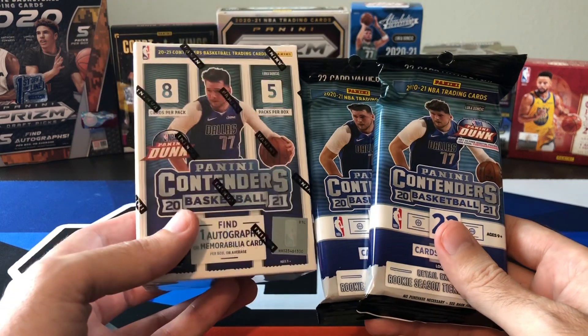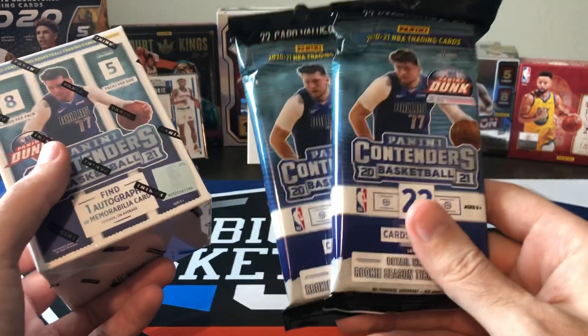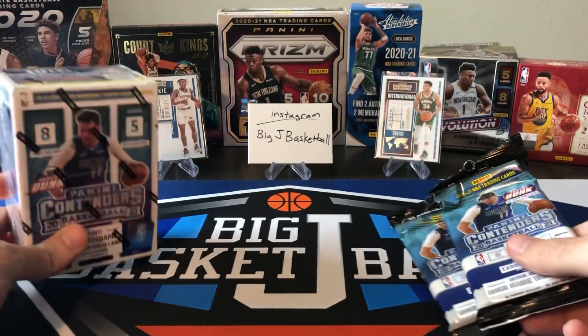These are all pretty cheap on the secondary market still. I know it's hard to find in stores, but you can probably find a contenders blaster for like 25 to 30 bucks. The fat packs are under 10 bucks, so definitely a very cheap break here. Let's compare these two and see what we can get.